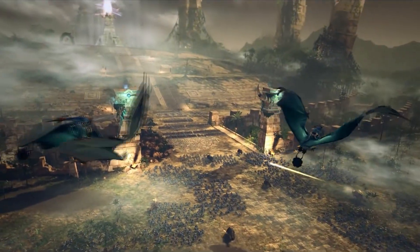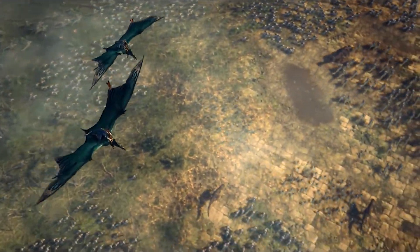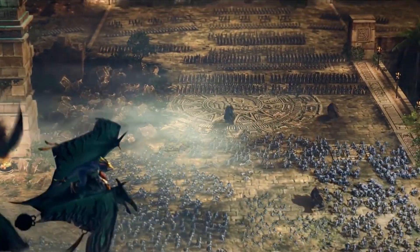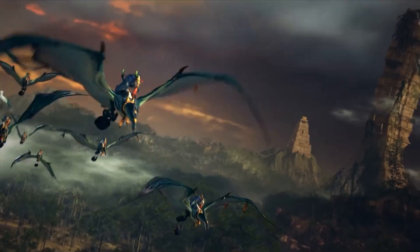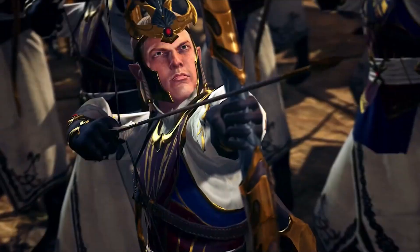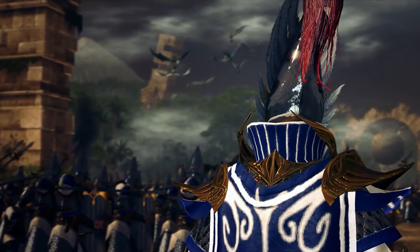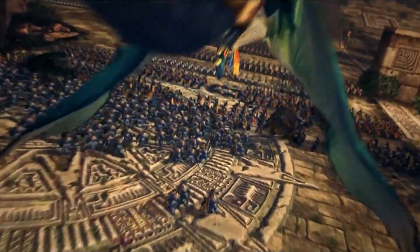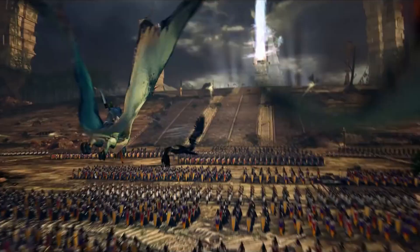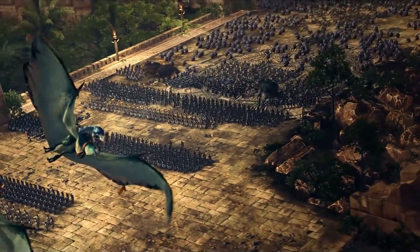First, we'll start with the humble Skinks. As long requested, Tehenhauin now unlocks Regiments of Renown units by leveling up, and will be able to use his Sacrificial Pyramid to generate extra Blessed Spawning units. His chameleonic comrade Oxyotl will be receiving new missions to hunt down and eliminate the new demonic enemies who recently arrived on the Immortal Empires map, and his mission durations will now scale with campaign difficulty, making it much harder to thwart Chaos if you choose to play at harder levels.